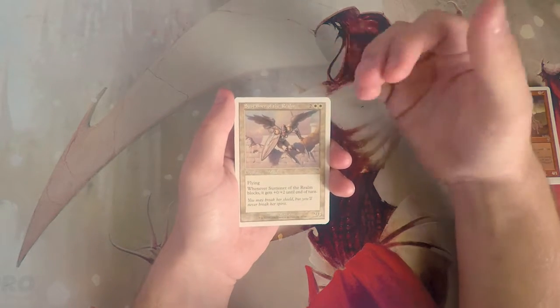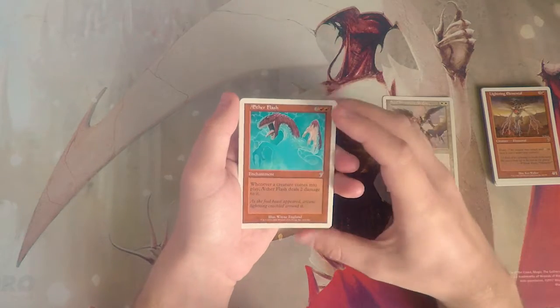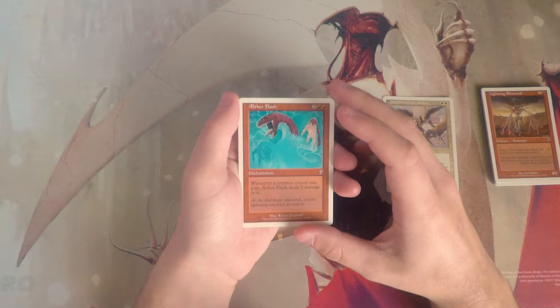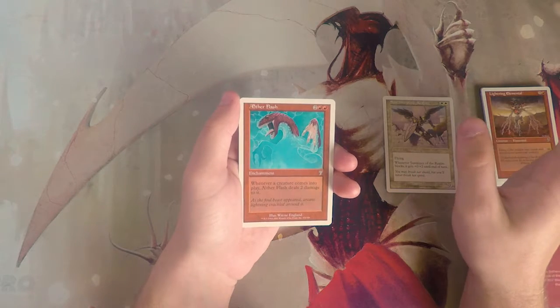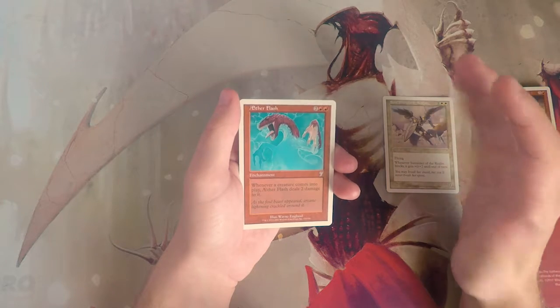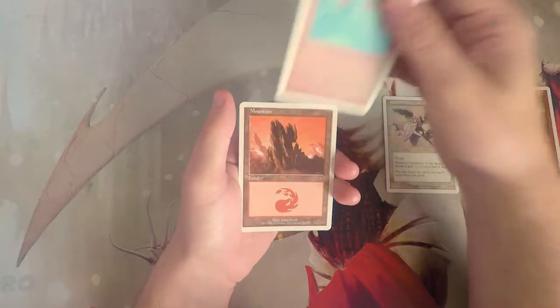Sustainer of the Realm is a 2/3 for two and two white with flying, and when it blocks it gets plus zero plus two until end of turn. So far that is definitely the pick — a very powerful, flying, evasive threat. I love it. Aether Flash is an enchantment for two and two red — whenever a creature comes into play, Aether Flash deals two damage to it. It's going to hit your creatures as well as theirs, which seems bad, and you also have to take a turn off.